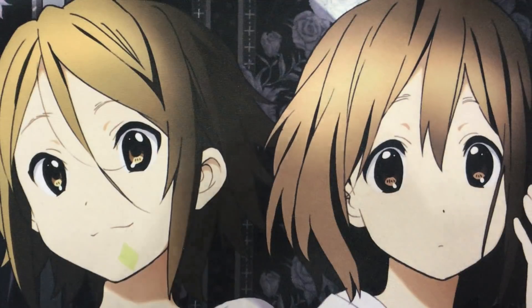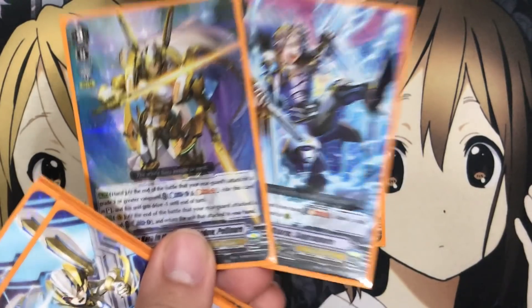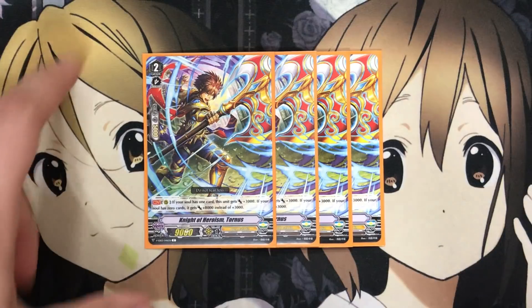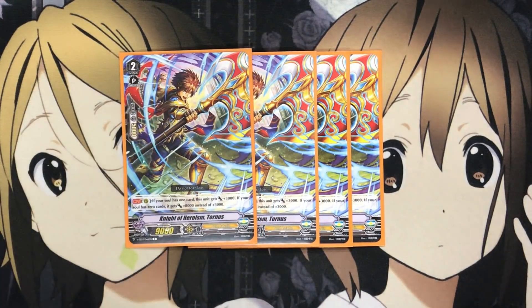I also run four Knight of Heroism Tornis. If your soul has one card, this unit gets plus three thousand; if your soul has zero cards, it gets plus eight thousand. You soul blast a good amount in this deck with Sagramore and Pelennor — their Soul Blast one and Soul Blast three effects respectively. So you can make full use of the plus eight thousand off of this card on rear guard, hitting for bigger numbers, and on your Excel marker circle it's even better, giving you 27,000 total when it attacks.